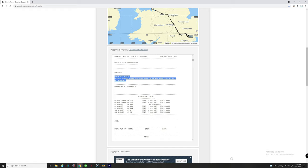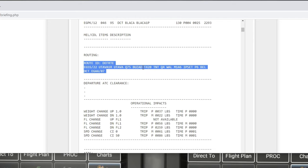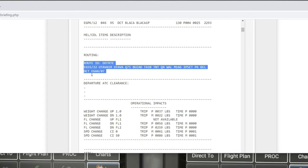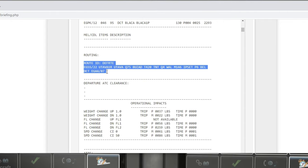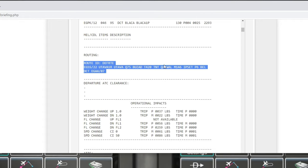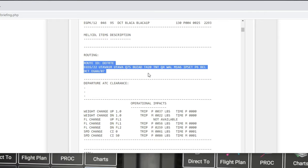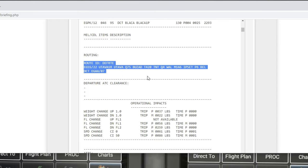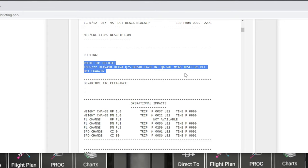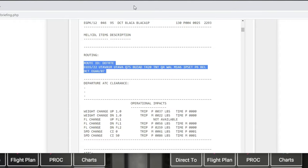I want to show everybody the flight plan that we are going to be entering today into the FMS, which is right here from Simbrief. We are going to be departing EGSS to EGAA, Runway 07. As you can see we have a ton of airways in here, so we are going to show you how to do this from scratch. We are also going to show you a tip: if you don't have a Navigraph subscription, it will not automatically populate all of your flight altitude restrictions — so we'll give you a little tip on how to get those in there.